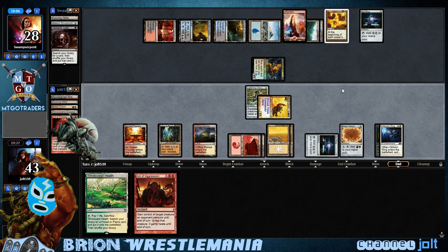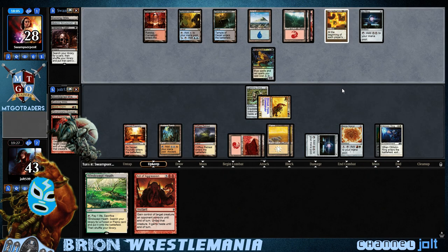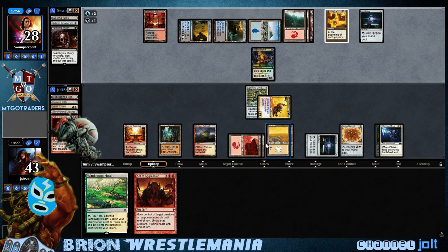Now if we had something like Thornbite Staff, we could have gained control of both and thrown both of them. But we're in a good spot — we've got mana to do that. We've got eleven mana available.